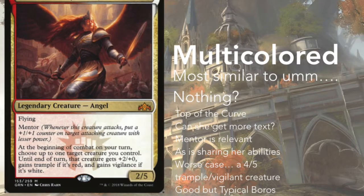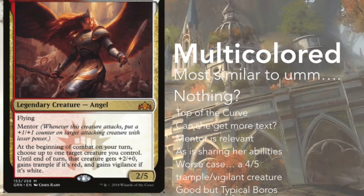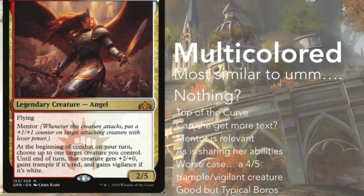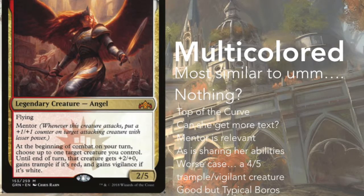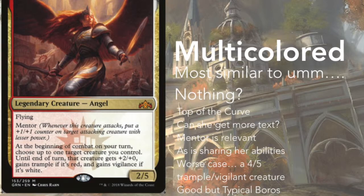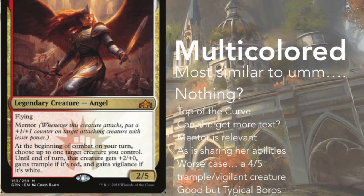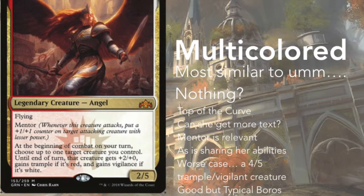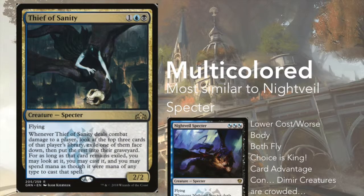I should mention that whether or not you include these multicolored cards depends on how many multicolored slots you have in your cube. If you only have three multicolored slots for Boros, Aurelia probably doesn't make the cut — you're playing Tajic, Nahiri, Boros Charm, Lightning Helix. But if you have five or six slots, Aurelia is definitely a card you're looking for. The same applies to most of these multicolored spells — only one or two of them are auto-includes.